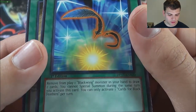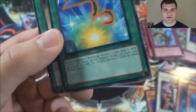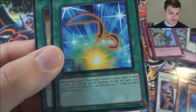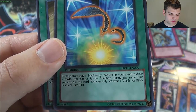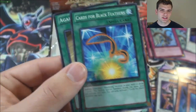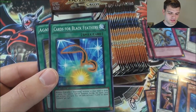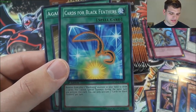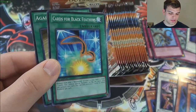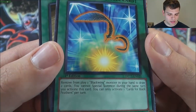Cards for Black Feathers: remove from play one Blackwing monster in your hand to draw two cards. If it just stopped right there, seriously, this would make Blackwing decks so good. But it adds: you cannot special summon during the same turn you activate this card, and you can only activate one per turn. It's just like Six Samurais have Six Samurai United — I wish this card was just a little better, because it slows the deck down way too much.